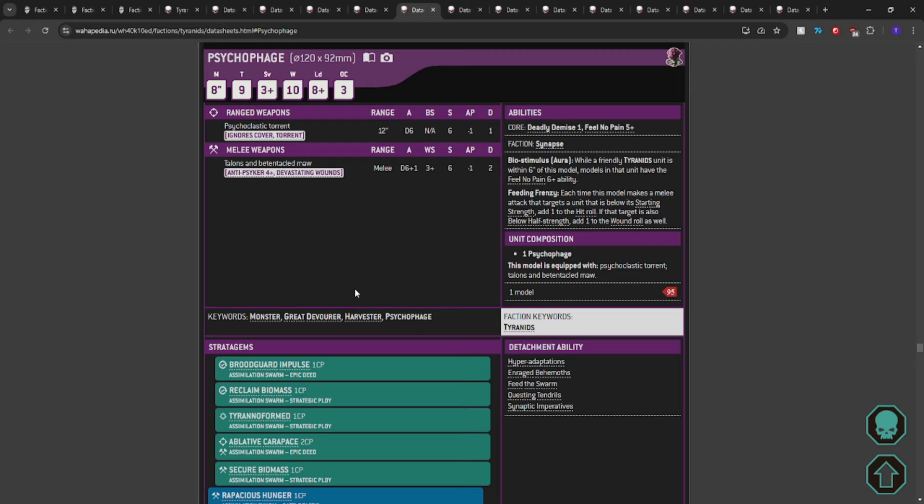You're not bringing the Psychophage for its damage output specifically, but we've seen how annoying a 5+ feel no pain on one model is for our opponent. What if we gave our models a 6+ feel no pain on multiple of them at a time? Depending on the board setup that can be hard to keep around without one getting popped — but when they start shooting a 95-point Psychophage with a 5+ feel no pain and 10 wounds on T9, they quickly realize they're wasting time.